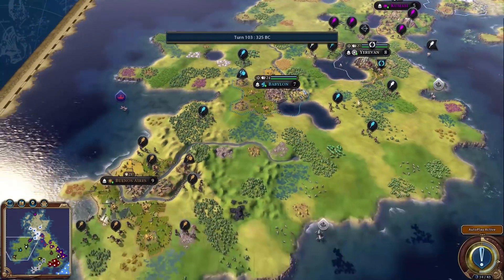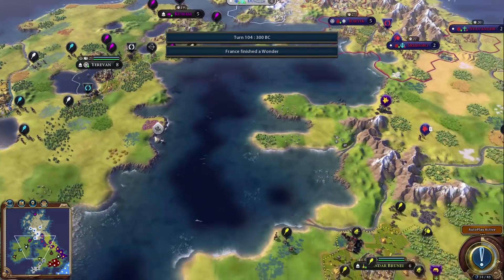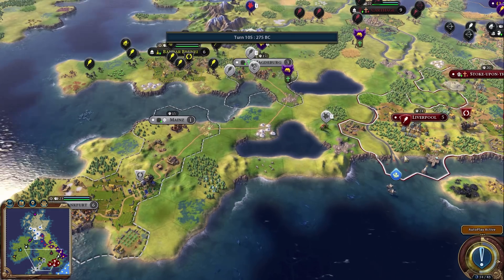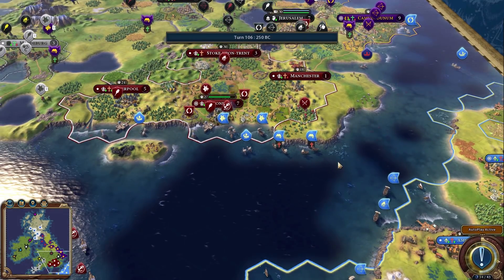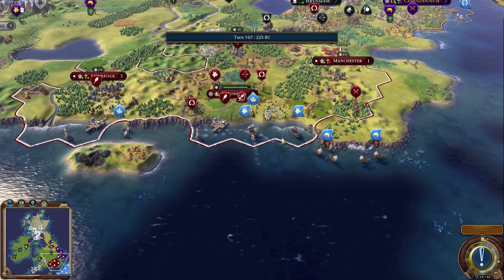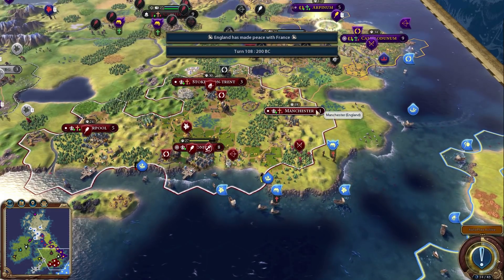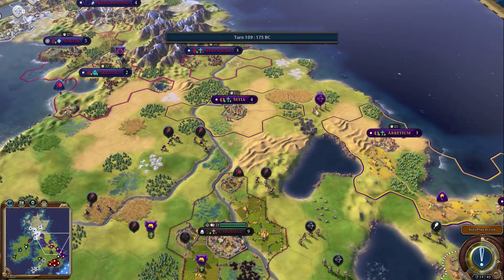Germany finally threw down a third city, starting to consolidate. They're also exploring toward Ireland along with Norway, so it'll be interesting to see who gets there first. Scotland should probably get over to Ireland soon too. Oh wow — London is actually falling to the French galleys! But I don't think France has enough galleys to take it — and England peaced them out, which is unfortunate since France actually had a good chance.